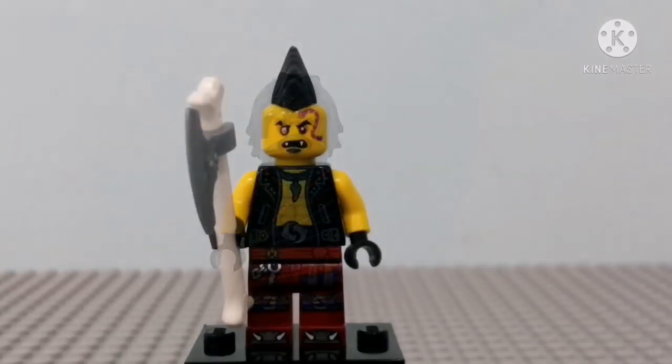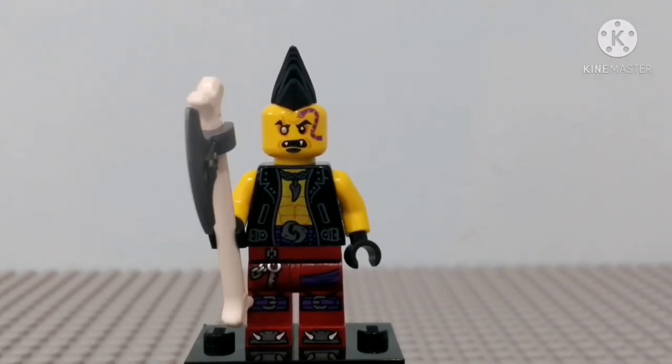Let's move on to the final figure. The final figure of this set is Izor, and this figure looks so great — definitely better than the previous one. Lego has been stepping up their game with printing and stuff like that. He comes with this weapon as an accessory, a bone with an axe on it. It's the same figure as the one that came in the Tournament of Elements set, so this figure is common.